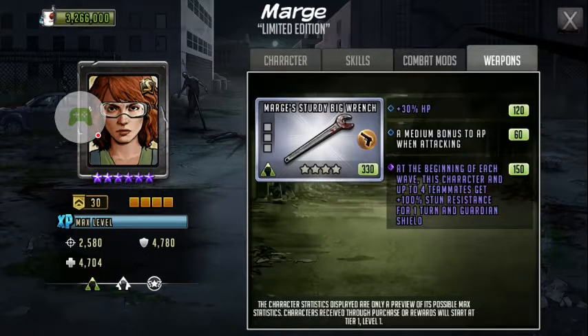Now let's look at her weapon: Marge's Sturdy Big Wrench. It has 30% HP, a medium bonus to AP when attacking, and there's a third special tier that is unique — I don't think this has been seen before. At the beginning of each wave, this character and up to four teammates get 100% stun resistance for one turn and guardian shielded. I wonder if that guardian shield is for just the one turn, or if it refreshes every turn — let me know down in the comments.